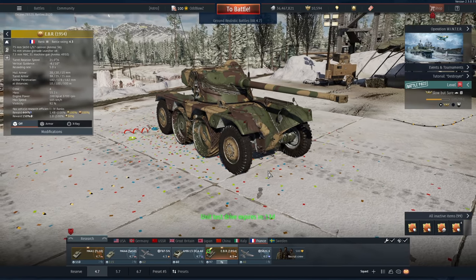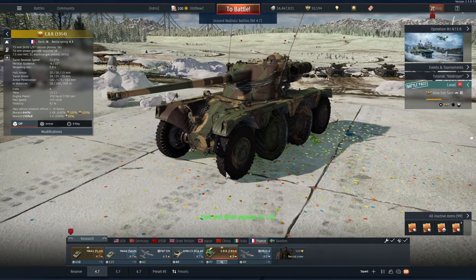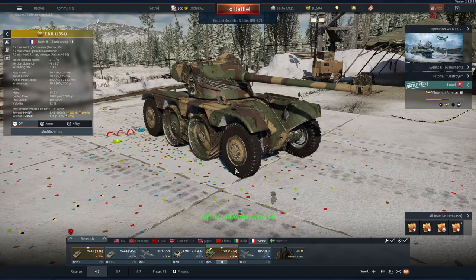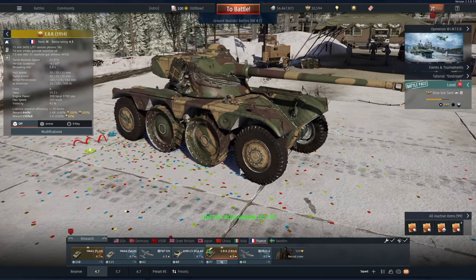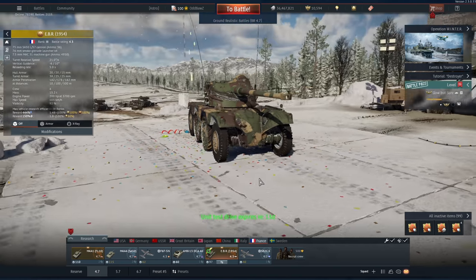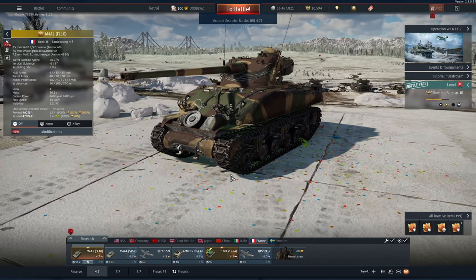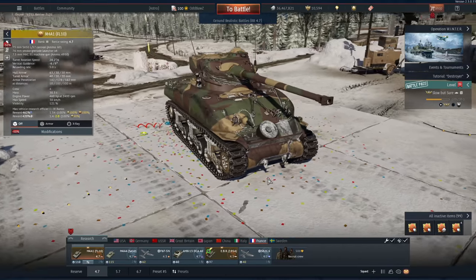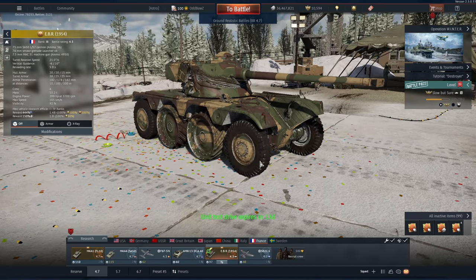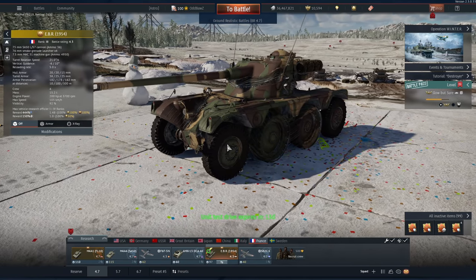Hello and welcome back to the channel. This video is on the most under-tiered vehicle Gaijin has probably ever added. This is the French EBR. At this point it's like Gaijin doing blatant marketing just to make sure that people really want to grind out the event to get this thing. If the M4A1 FL10 wasn't already under-tiered, this thing has the exact same turret but at 4.3 on a pretty quick chassis.